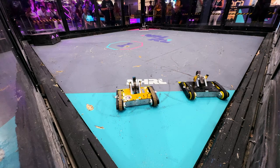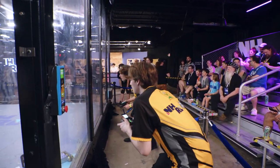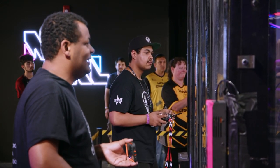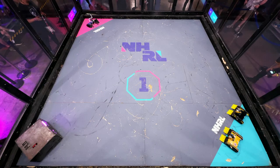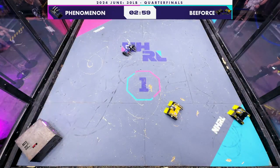Both halves of B-Force are pretty much identical — they're within 1% of the weight. Since you need to knock out 51% of a multibot to win, you need to knock out both halves of B-Force to get the knockout here. B-Force has a weight bonus running as a multibot; they can weigh up to 42 pounds, whereas Phenomenon only 30.